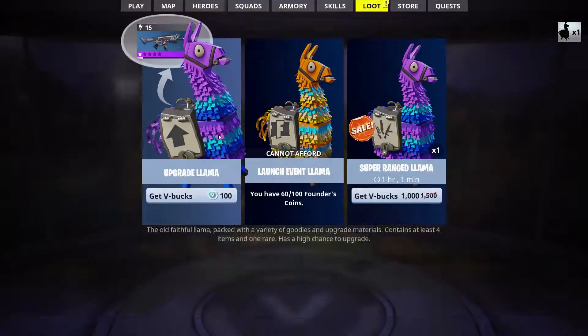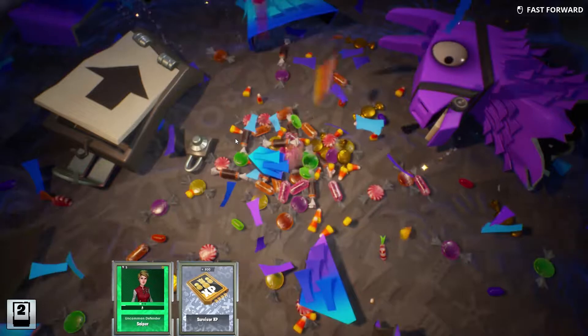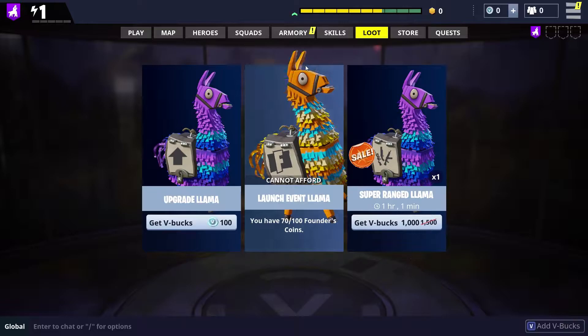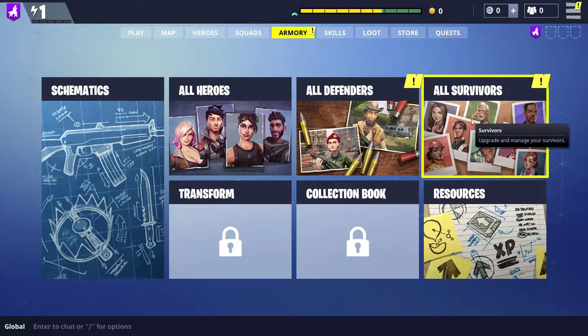In the armory we have schematics, heroes, defenders, survivors - all kinds of things. I haven't really gotten into schematics yet. I know what these are - you pick it up, you learn how to make it, and then it shows how much it costs. We'll figure it out as we go. Also, somebody's mowing right now and I really hope you guys can't hear it, but I have to record right now, so I'm sorry. Let's get right into it - play now.